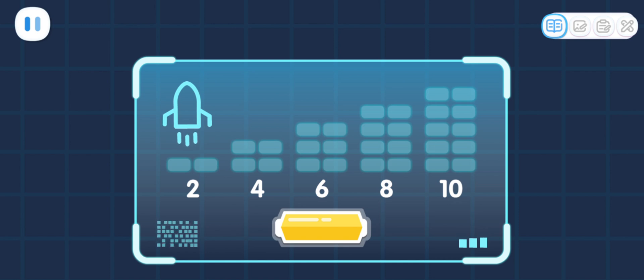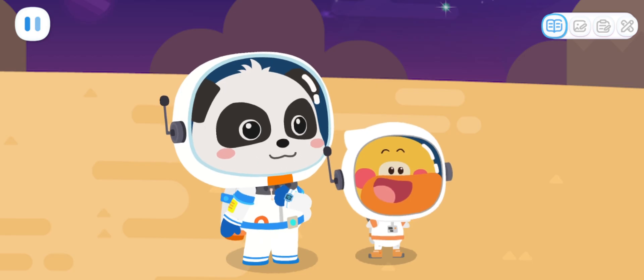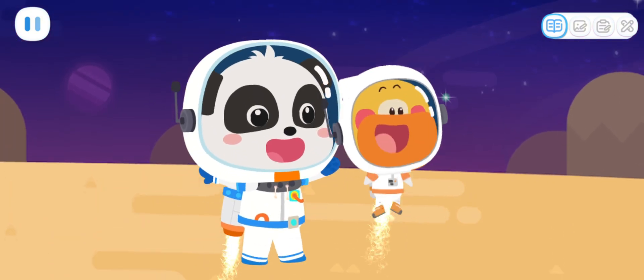Hold down the button to charge the aircraft! Two! Four! Six! Eight! Ten! The energy has been refilled! Let's go!